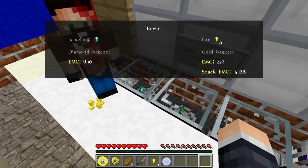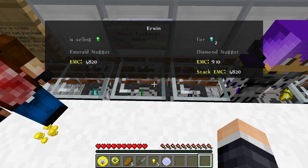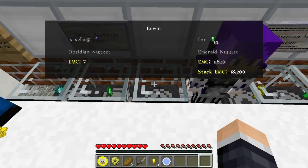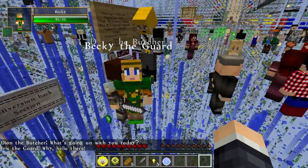So if you do the math, if you break everything down by the gold nugget, that's five, this is ten, and then one thousand equals an obsidian. So this is what I have set up.